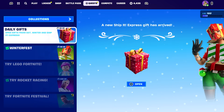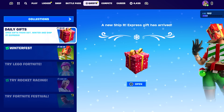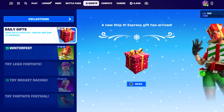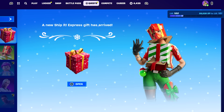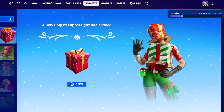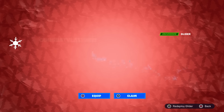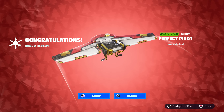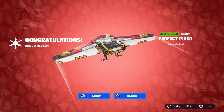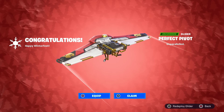We are a mere two days away from Christmas and we've got another Winter Fest gift, and this one is very very special. Let's go ahead and open it and I'll show you exactly what it is and why I think this could possibly be a hint for something in the future. Let's open it — there it is: the Perfect Pivot. It says 'unparalleled.'